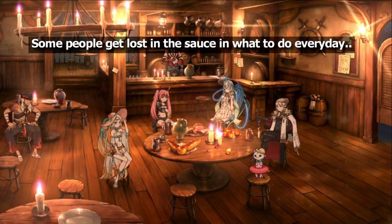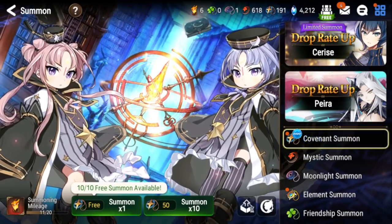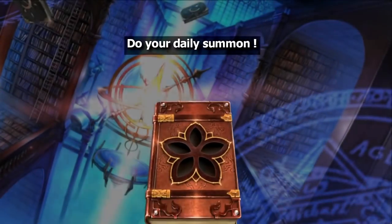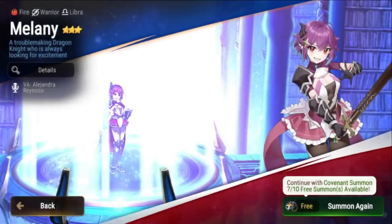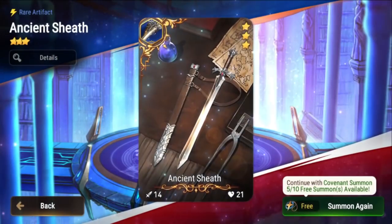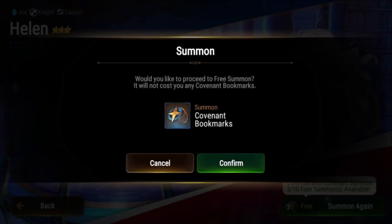Every time I log in after the reset, I have a checklist. First things first, you always want to do your daily summon. If you don't have enough time to play, at least make sure you do your daily summon — one summon a day gives you a reputation quest and a chance at good artifacts and heroes. These are my 10 free summons from the current summon event, which gives you 10 free summons per day for seven days — that's 70 free summons total, so make sure you log in and do this.